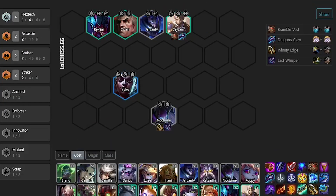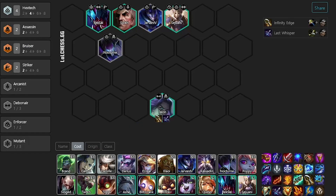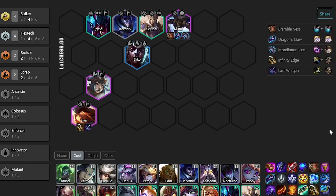Now for the AD variant, your transition is going to look a little bit different. For this variant, you'll have been carrying Nocturne for your early game, or maybe Twitch or Talon. The damage still comes from Sivir, but now in the form of physical damage. The Last Whisper is going to shred the armor of the whole enemy team as her attacks bounce, and the IE scales really well off the extra damage she gets from Striker.